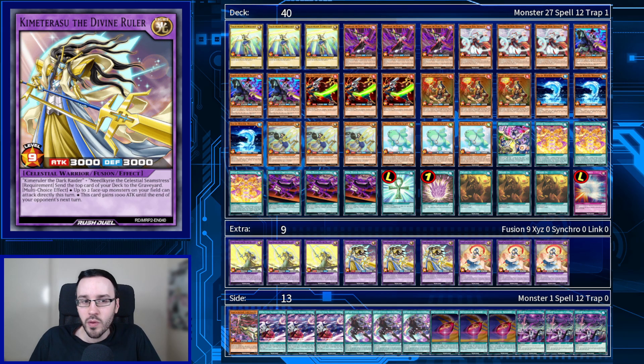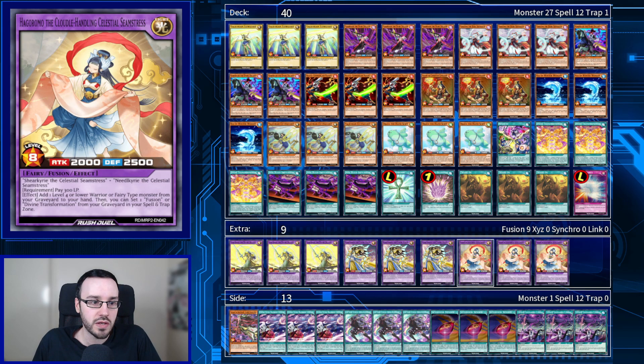For today, we're trying to build something a little more fun and true to Gakuto. This isn't meant to be a hyper-competitive version of this deck, but it is meant to show off some of the new cards. The other new fusion boss monster we have is Hagoromo the Cloudal Handling Celestial Seamstress.